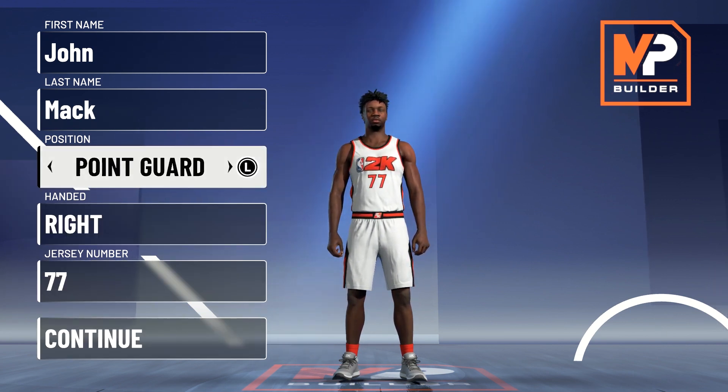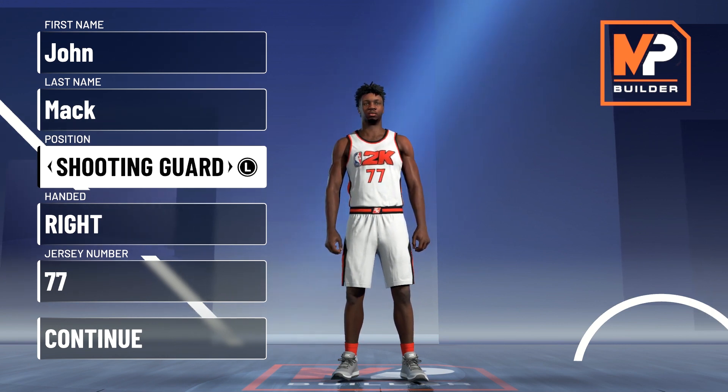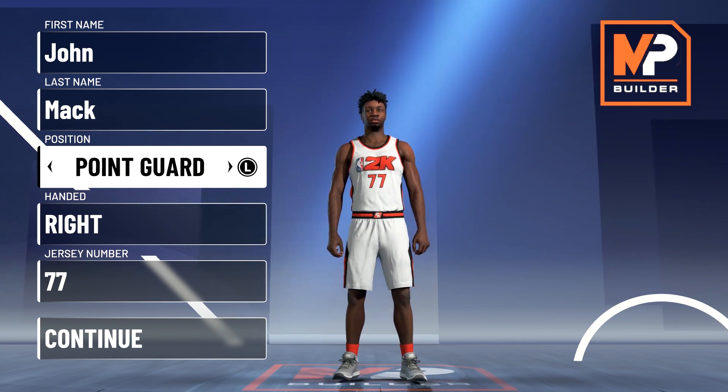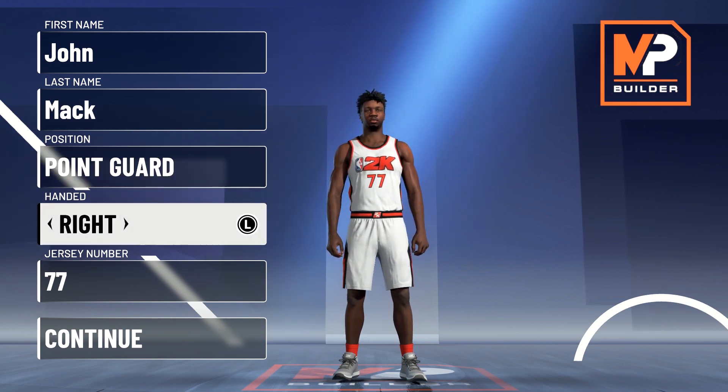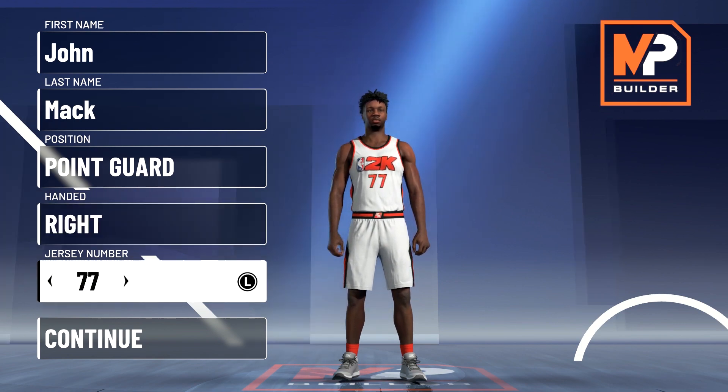Position is going to be point guard. Luka plays one through three but 2K has him listed as a shooting guard. If you wanted shades of Luka Doncic, you can make this exact same build as shooting guard, but the reason we're choosing point guard is because you get an extra badge with the exact same build. Handedness doesn't matter, and jersey number doesn't matter either — I just chose number 77 because that's Luka Doncic's number.